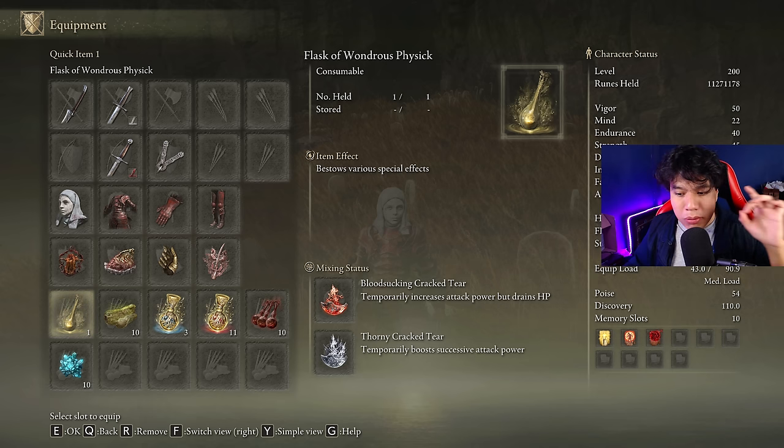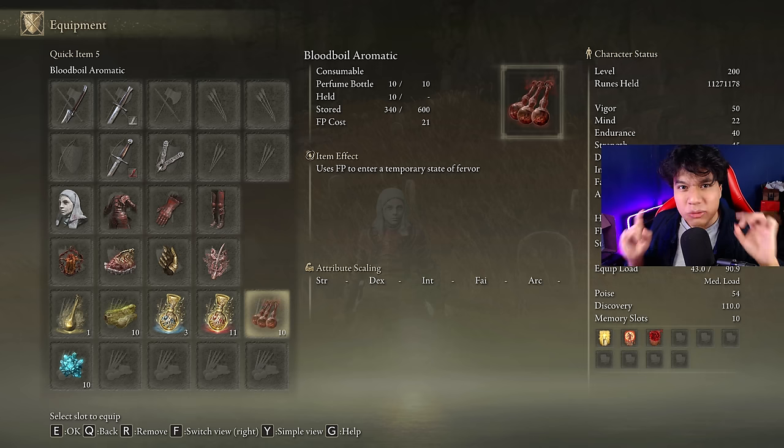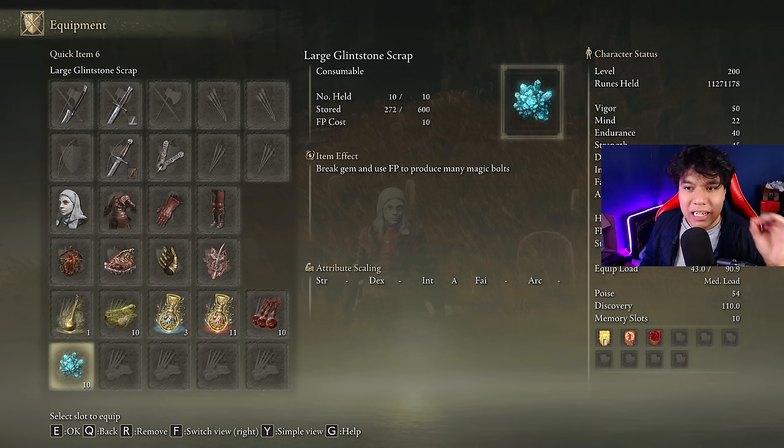In our Flask of Wondrous Physick we are going to use the Bloodsucking Cracked Tear and the Thorny Cracked Tear. This is the combo that will grant you the highest damage possible, but feel free to use any other tear you find useful. This weapon deals only physical damage, that's why our best body buff is going to be Blood Boil Aromatic, but if you don't like crafting feel free to use Flame Grant Me Strength. I'm going to use the Large Glintstone Scrap to deal some stance damage on the enemies, but you can also use any other weapon like the Club or a Katana. This item is completely optional — I just like to kill bosses as fast as possible.